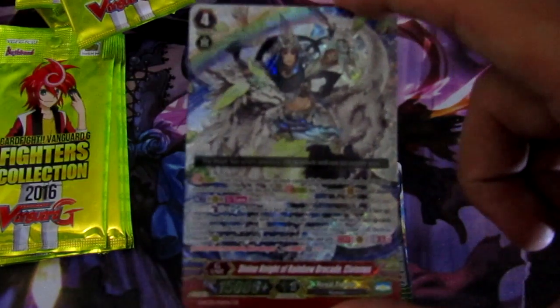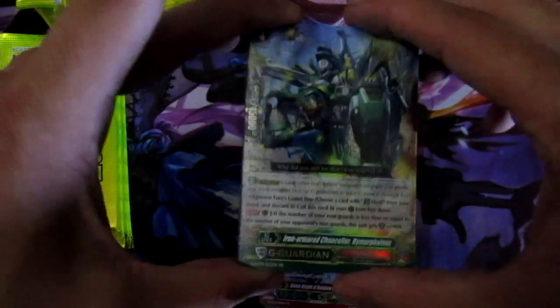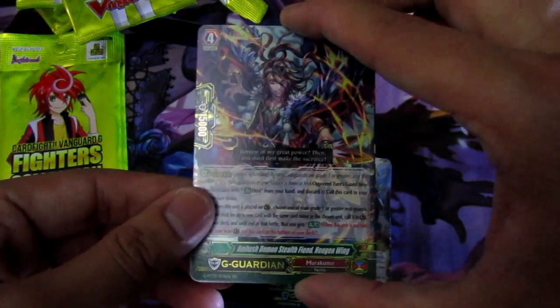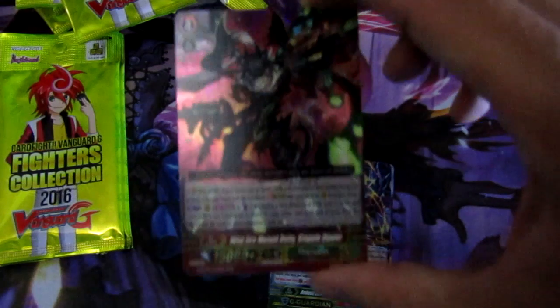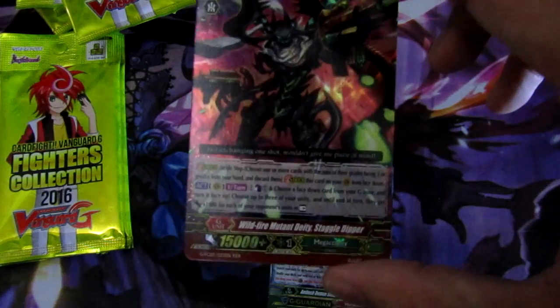Nice holograph on it, but otherwise I don't know a lot about Brave and I know it's not that good. Next pack: Tachikaze G Guard Iron Armor Chancellor Diformalax, then Murukumo G Guard Ambush Demon Stealth Fiend Hugen Wing, and the Mega Colony Insect Wildfire Mutant Deity Staggler Dipper. Not sure how effective that's gonna be for Mega Colony, but we'll see.